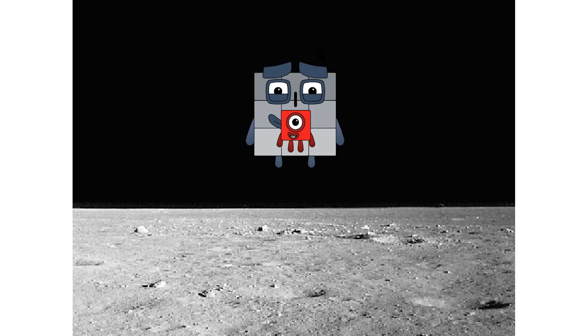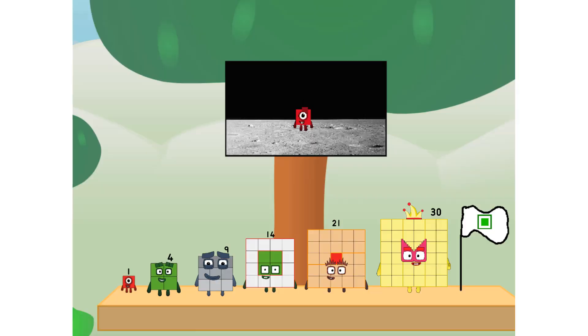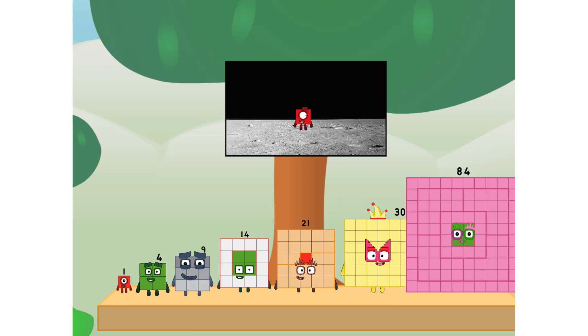Launching lunar lander. Achoo. The square has landed! We did it. The only thing left now is to plant the square club flag. Wonderland. We have a party. I forgot the flag. I'll take care of these.